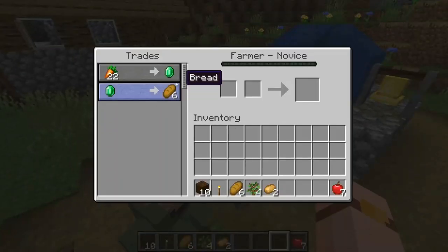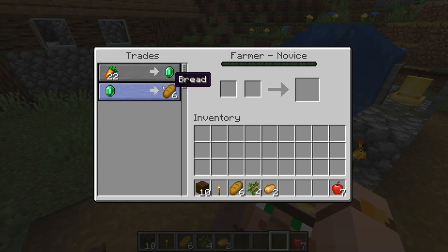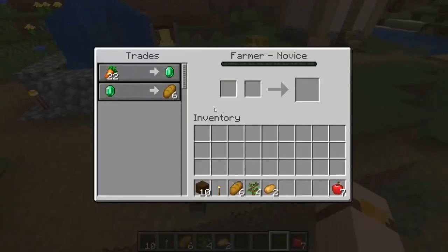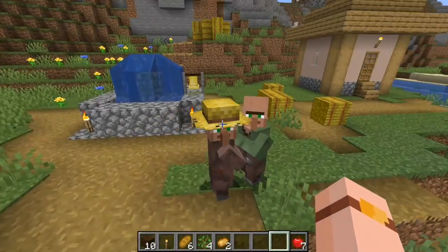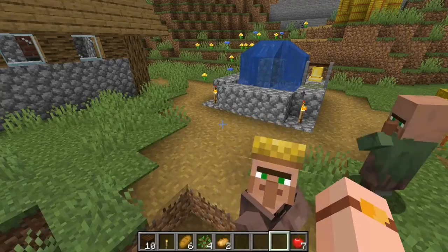Let's check out the villages now. 22 carrots for one emerald and one emerald for six bread - that's pretty cool. These looks for the villagers are awesome. I love the hat - I wish you could craft or get a hat in Minecraft, which would be cool.